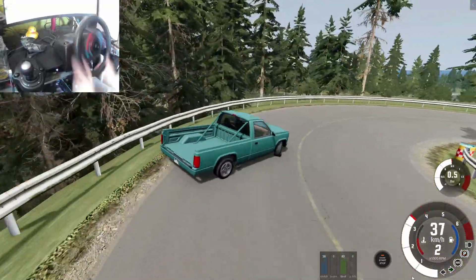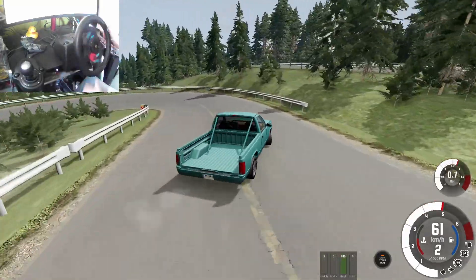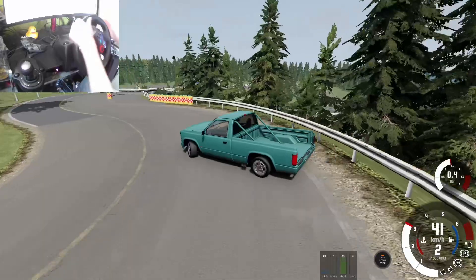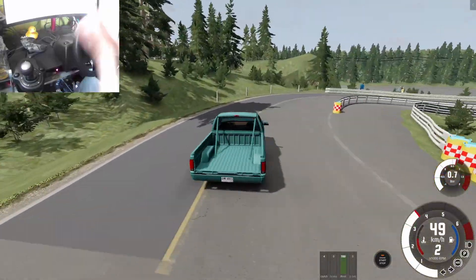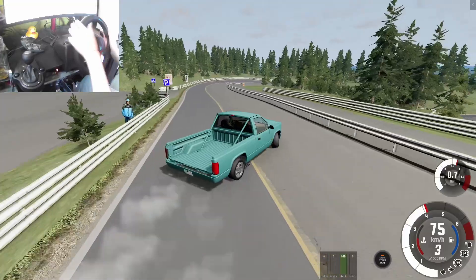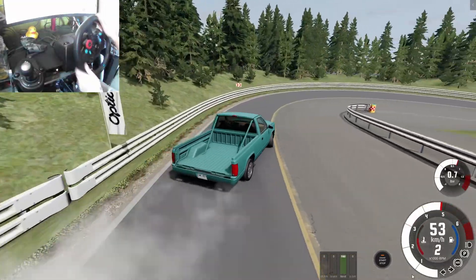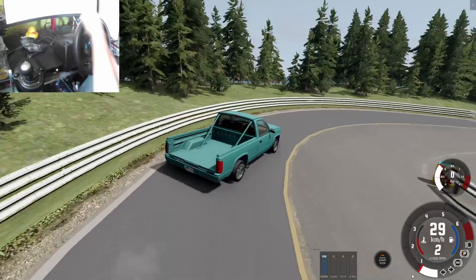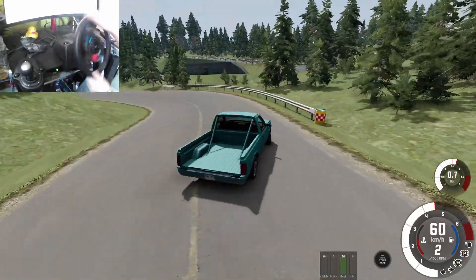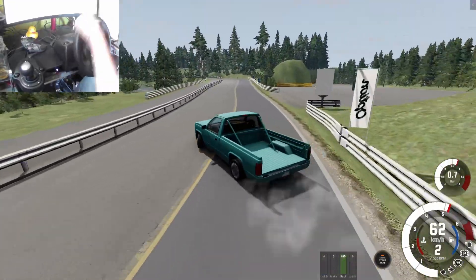I've always gotten this truck right off spawn, thrown a welded diff onto it, given it a steering angle, and manual-swapped it — and then we got a drift truck. I didn't know that DMG actually made their own drift version. I was curious, like there's no way there's a drift version of the truck — sure enough, there is, and it's absolutely fantastic. My only complaint is it's a little low on power.